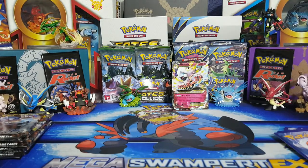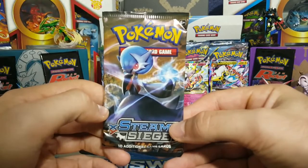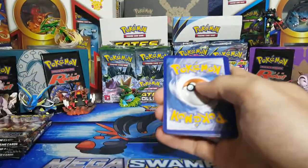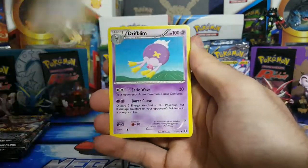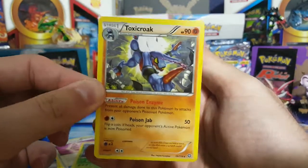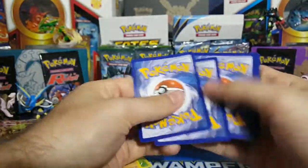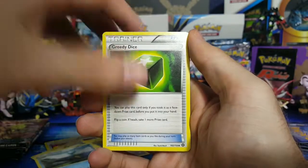On to Steam Siege. This is another reason why I got these — not just for the promos — because I want that Xerneas. I want to get that Rainbow Road that everyone likes. Let's see if we can get some of that Rainbow Road covered right here. We start off with Ninja Boy — that's a good card — Drifloon, Poké Puff, Tangela, Altaria, and then Toxicroak for the non-holo rare.